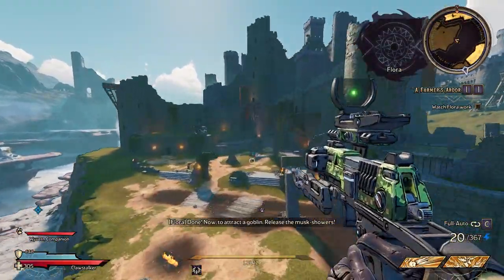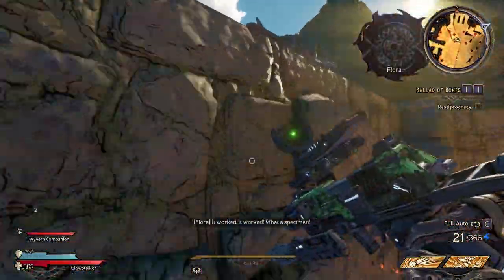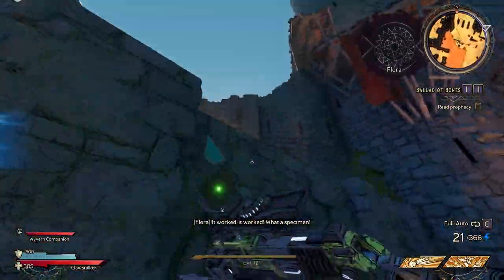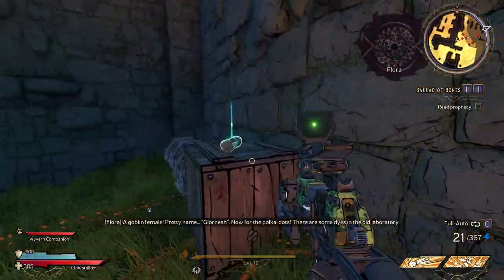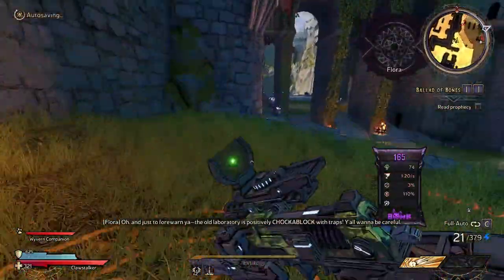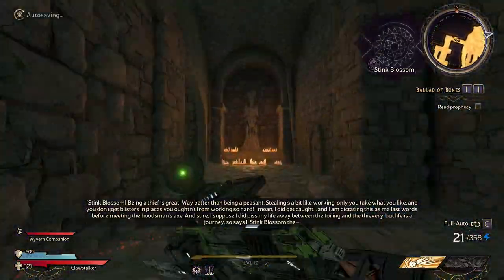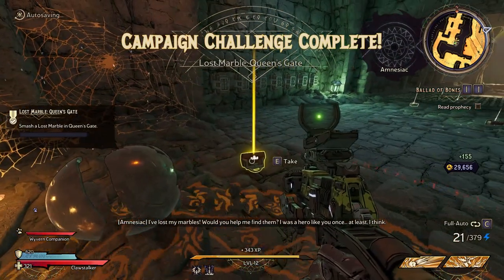Now we're going to head over to Honor's Tower on the west side of the map, where we can find a Lore Scroll and a marble, both quite close to each other. The scroll is found pretty much directly in front of you. Just run straight forward, climb up this ledge, and you'll find it there. Once you've got that, turn right underneath these arches, then turn left, and you'll come to this little room with a trap firing down the corridor. Make your way to the end and go to the left, and you'll find a lost marble.